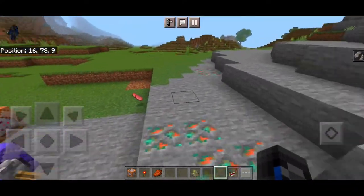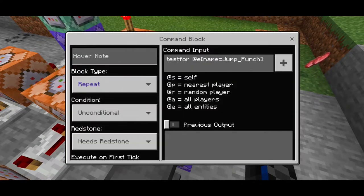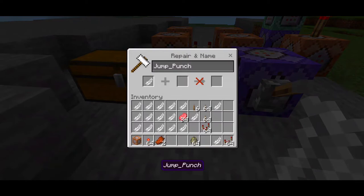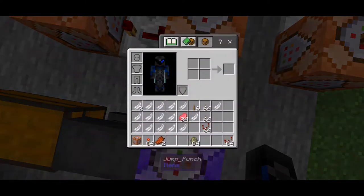Now let's go right into the commands. We have our first command which is a repeating command block. You need it to test for the item with the name equal to 'jump_punch', which is the renamed item. Set the command block to repeat and always active. This will detect the item whenever you drop it and activate the entire chain of command blocks.